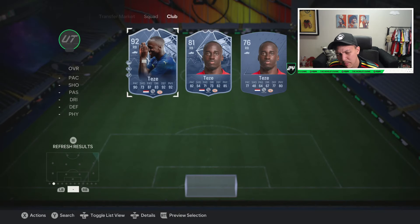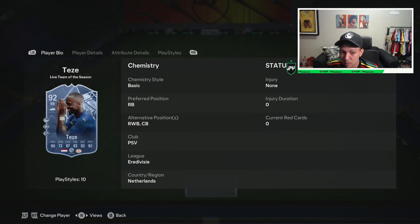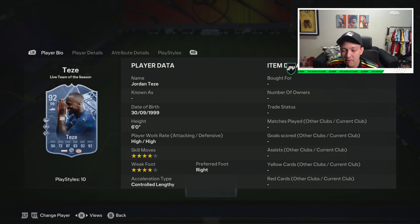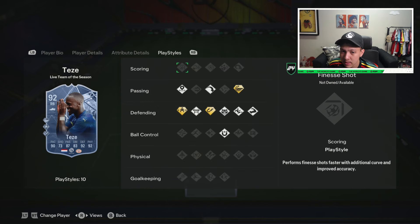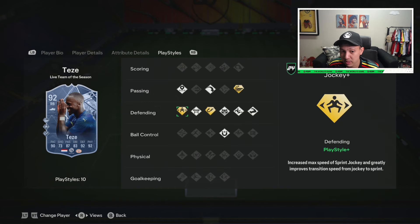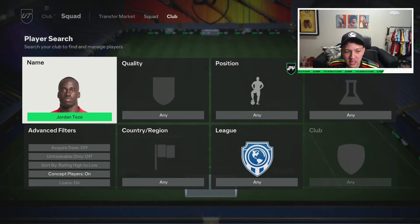Jordan Teze is next — better as a right back than center back in my opinion, since six foot is a bit short for CB. S-tier at right back for sure. Add something that boosts his agility and balance so he can turn. In game, don't even look at his stats — 10 out of 20 times I've versed this card in Weekend League and champs qualifiers he cooked me. Chalky, Intercept, and Whip Pass Plus with great pace splits — very nice card.